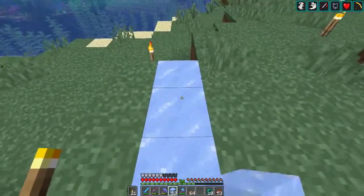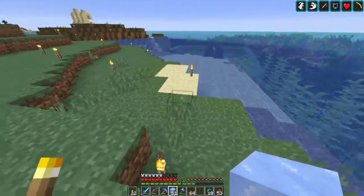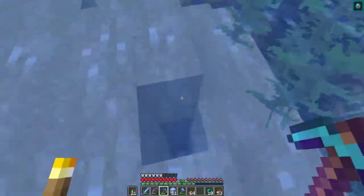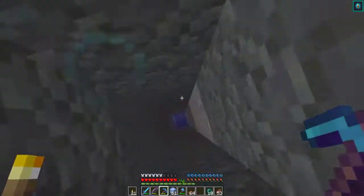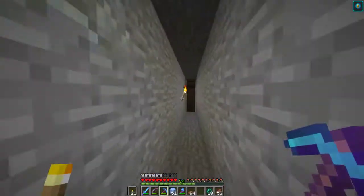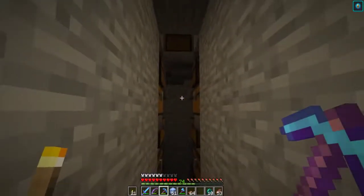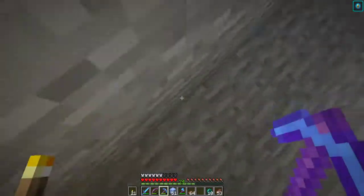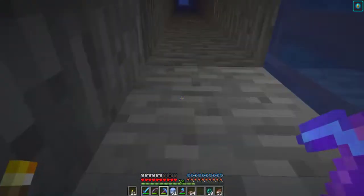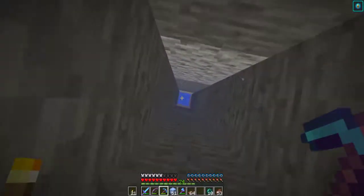Let's get rid of that because I think that might melt the ice. We'll put it right there. Over here, I dug down a hole right to where we can feed it with the dispenser system. We can put a dispenser system right there — it'll spit it out into a water stream going right along here. We're gonna put a soul sand there and a bunch of kelp up here to make these all water blocks.